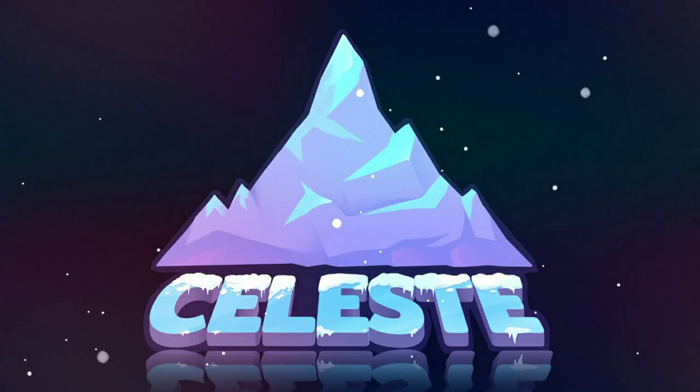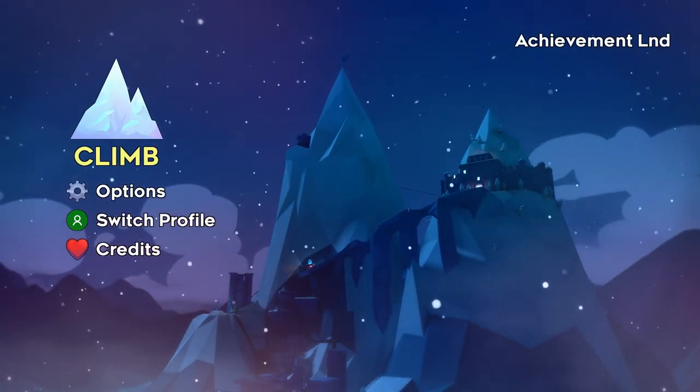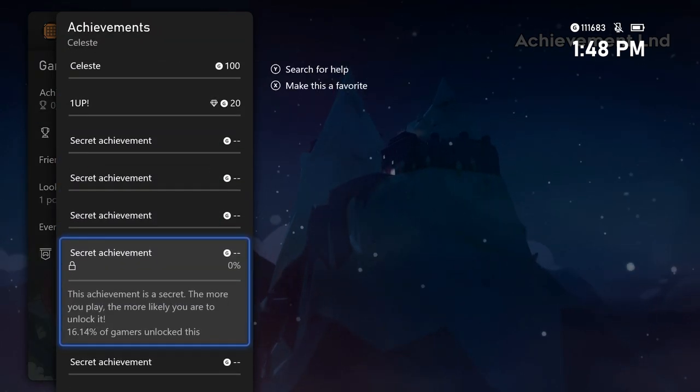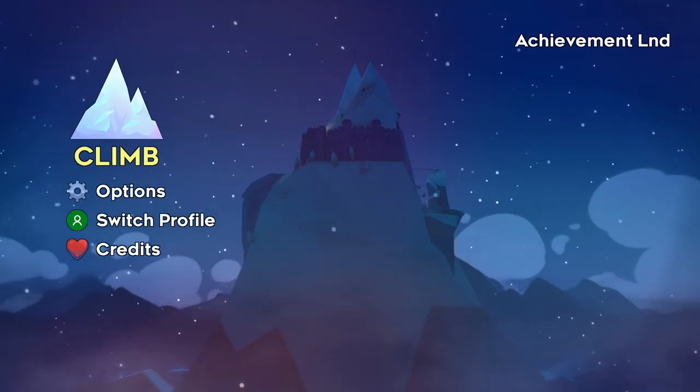What's going on guys, Bills here from Achievement Land and I'm here with an achievement guide for Celeste. This game is on Xbox Game Pass and it's actually a really easy completion. Most people already know about assist mode but there's actually a cheat code you can use too that unlocks all the levels and cuts down the completion time by a lot. So I'm going to go over this game and the achievements.